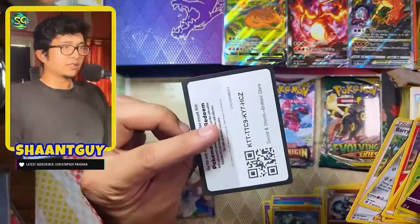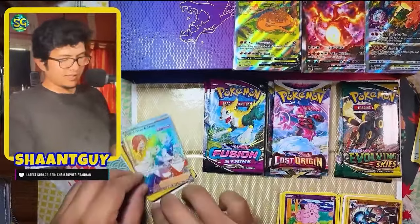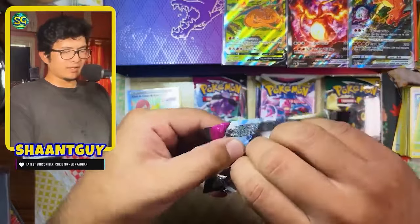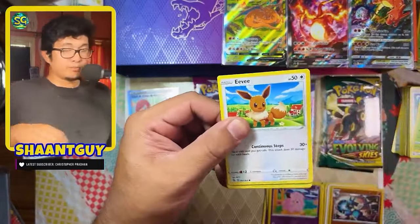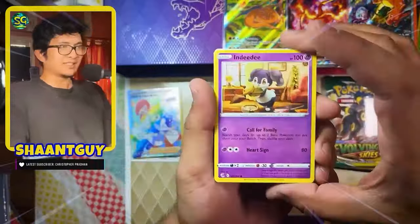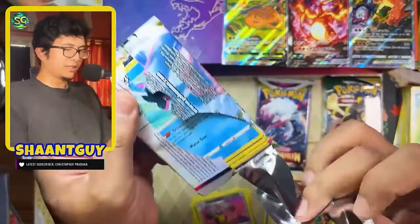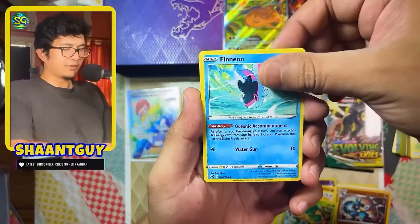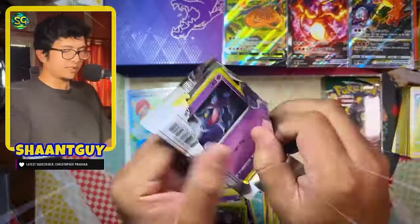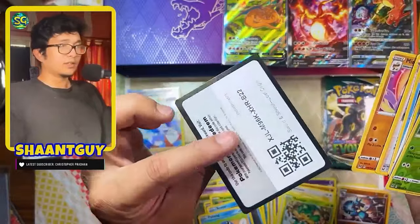I just enjoy Lost Origin. I'm enjoying the Giratina chase. There are a lot of cards and Pokémon that I recognize and love, so it's just a nice set. Lost Origin is currently my favorite Sword and Shield, and I've had decent luck with it, mostly with Trainer Galleries. No big hits — like I said at the start of this video, I haven't pulled an alt art yet. Let's get into Lost Origin. The Tina chase is still on, but from the looks of it, it doesn't seem like we're going to be pulling anything from these packs.